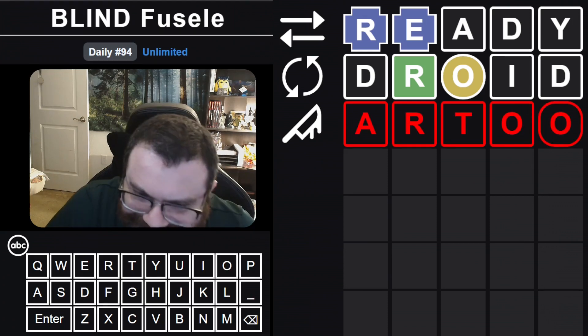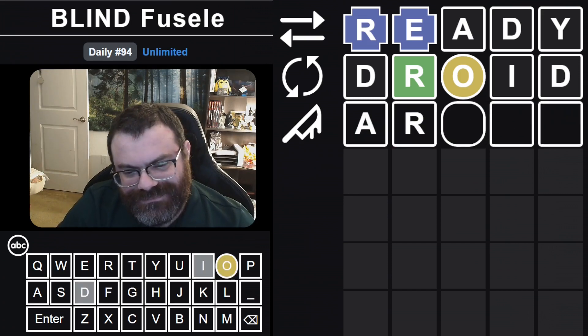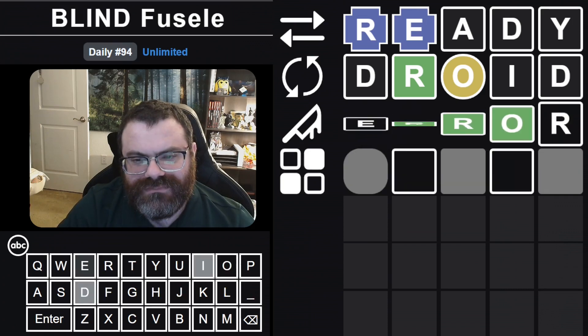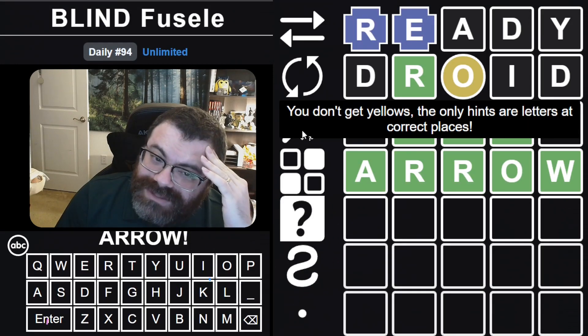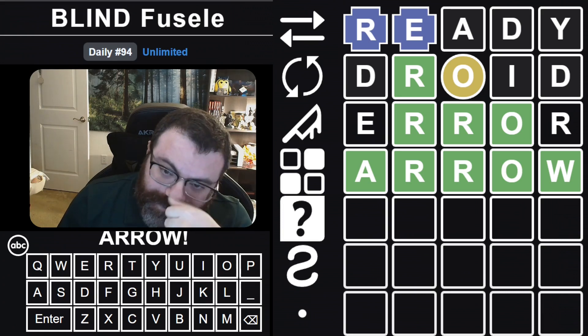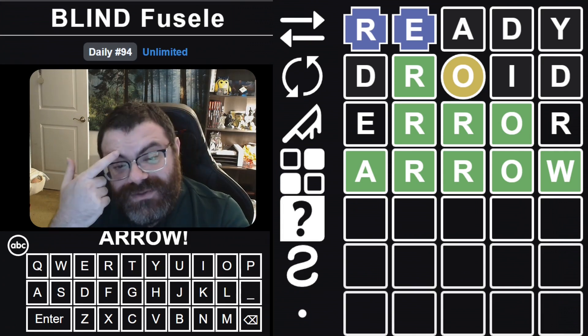Can I do R2 droid... what if it's just 'error'? Whoa — ARROW. Okay well 'error' was actually helpful, and with only getting yellows it's good to know where a second R would go if there was one — and placing the O. I don't mind that at all. Cool — I like that solve, that was good. I think today was pretty good.